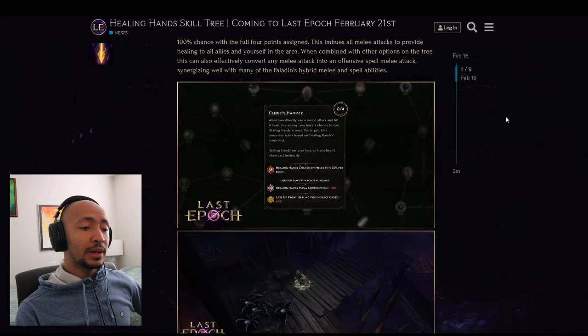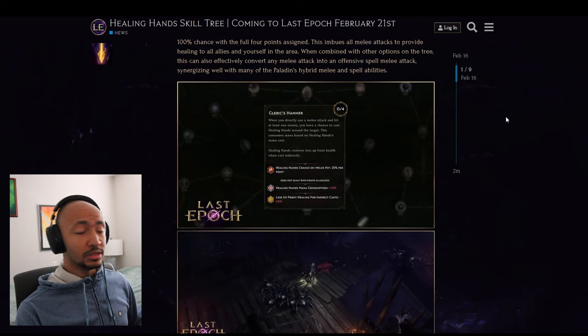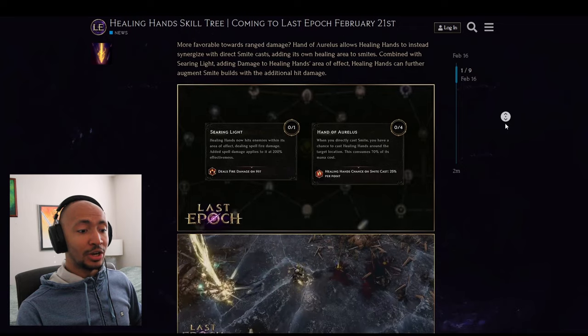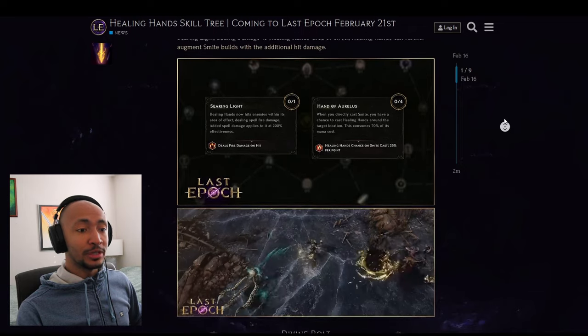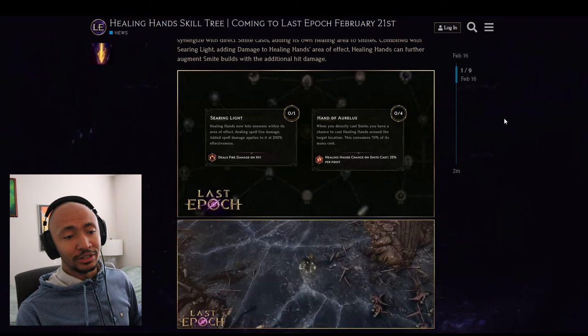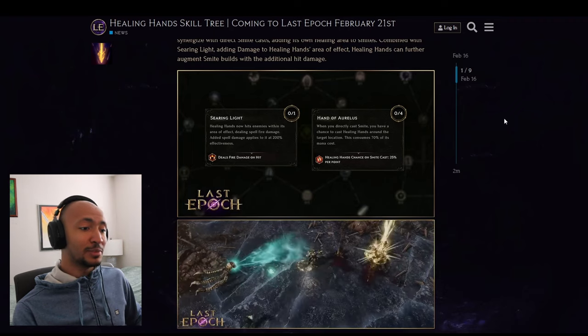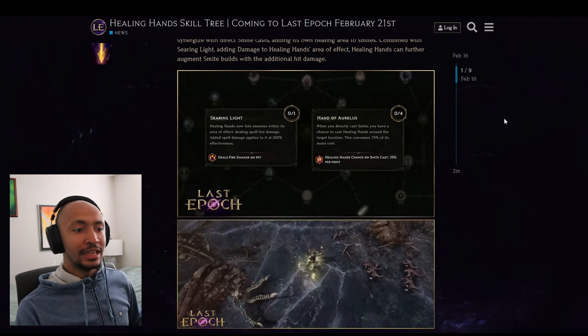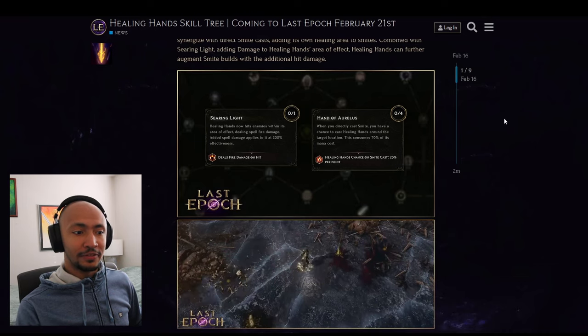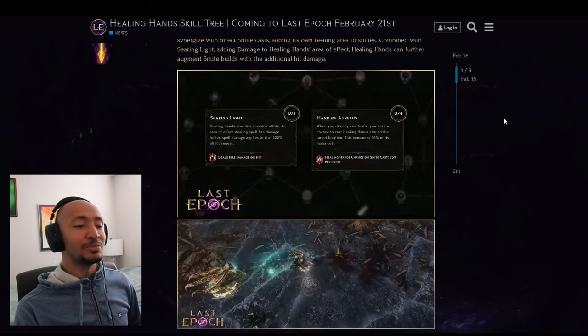It might be better to only get one or two nodes here since you might be attacking really fast. Hands of Aurelius: when you directly cast Smite, you have a chance to cast Healing Hands around the target location — this consumes 70% of its mana cost.